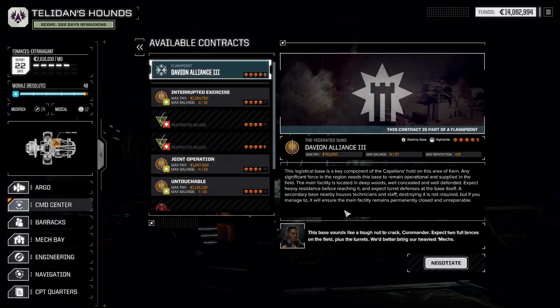The Logistic Base is a key component of the Copa Lens hold on this area of Cairn. We are assaulting a Logistic Base. The basin is like a tough nut to crack, Commander. Expect two full lances on the field plus the turrets. We better bring our heaviest mechs. Two lances and turrets — got it.